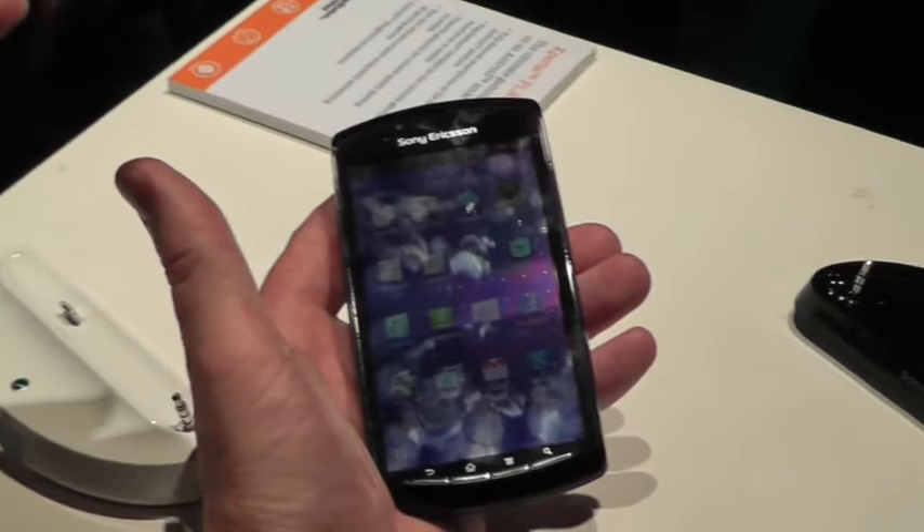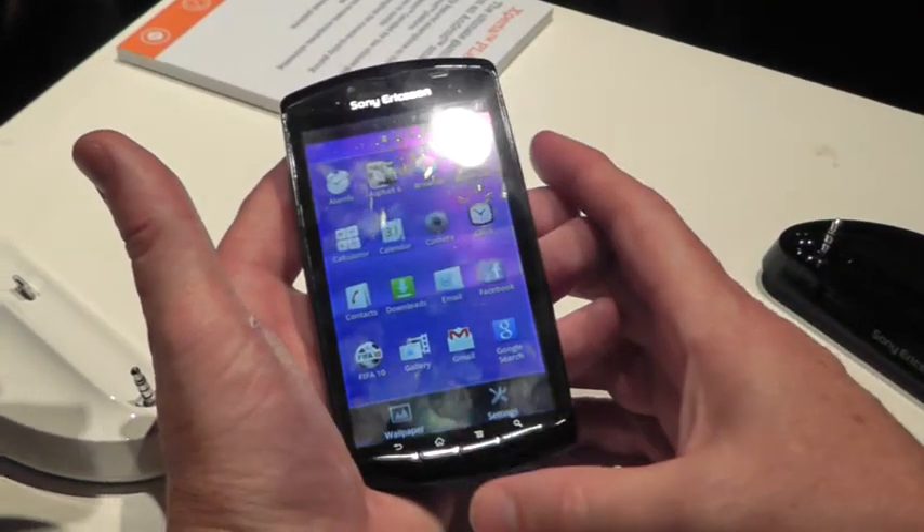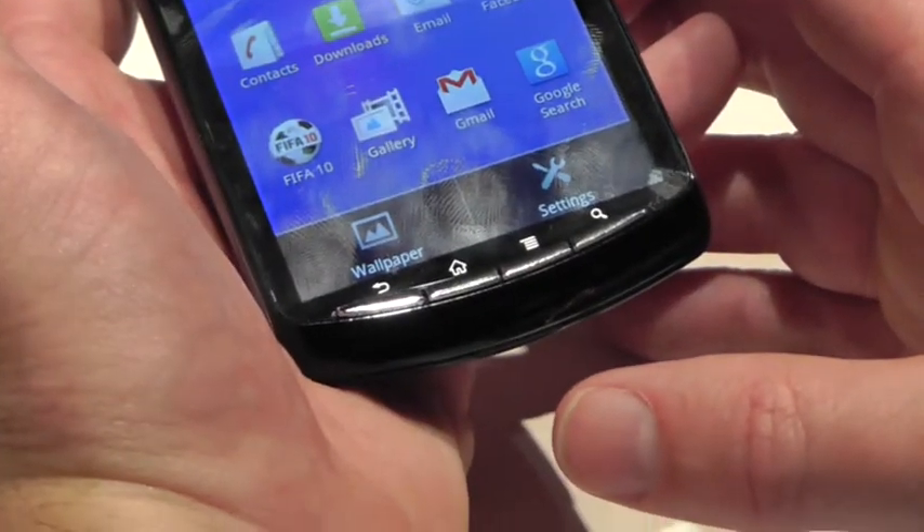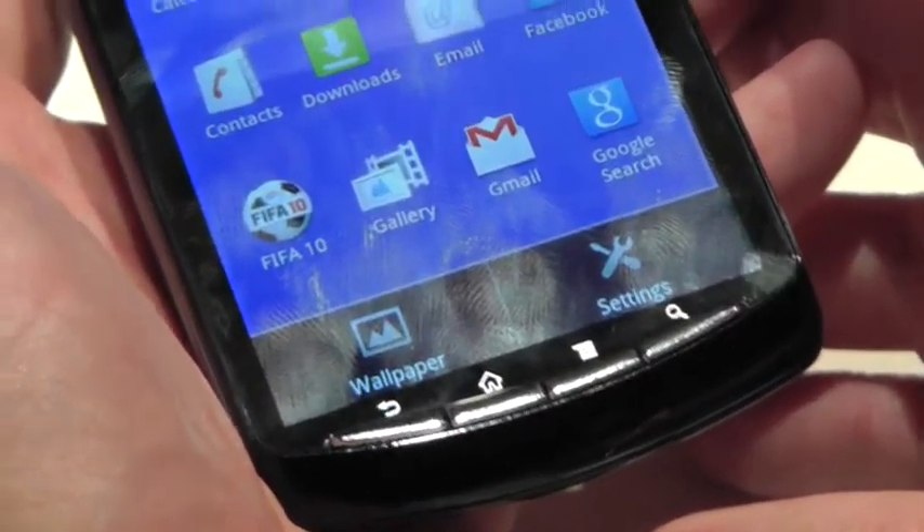The screen is a 4-inch screen with FWVGA resolution — 854 by 480 pixels. And you have four physical keys on the device.